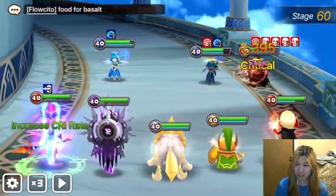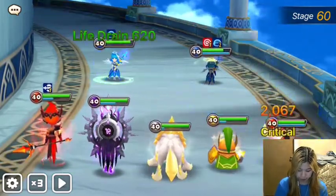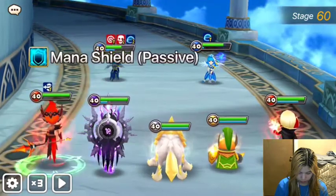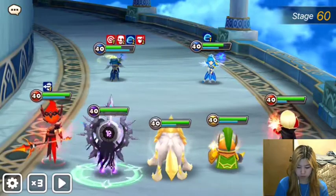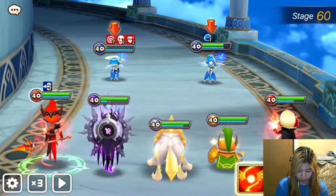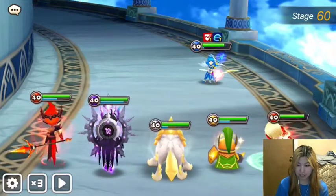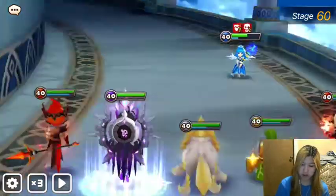So we're not going to be here for like 20 hours trying to take out Rhinas. They're pretty squishy, being only on stage 60. But in TOA hard some of these Rhinas can get pretty ridiculous, and sometimes we're here for a long time battling shields.